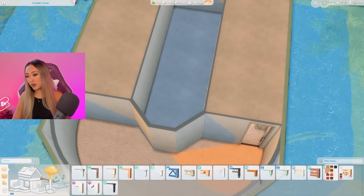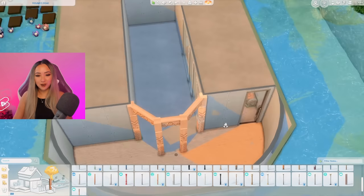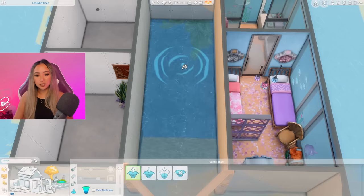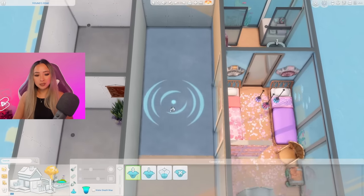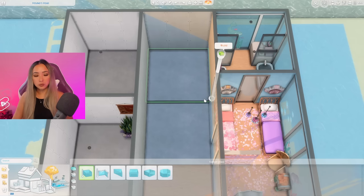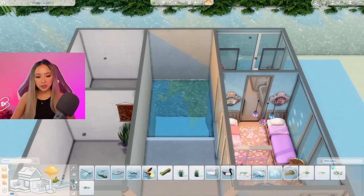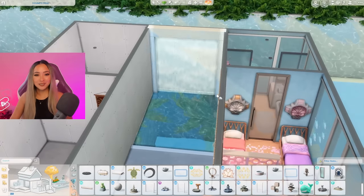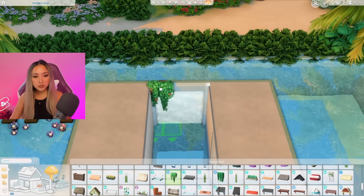First I need to open up this area with a spandrel and grab matching columns from Island Living. If I place the pool tool in here it would fill the entire space with water — which isn't exactly what we want — so maybe I'm better off putting an actual pool in here so they can swim in it. For the fountain, I know we have one from Spa Day that will be perfect for the space. We can grab some greenery to blur the edge — that looks pretty good. I'll go in with some rocks on the wall.